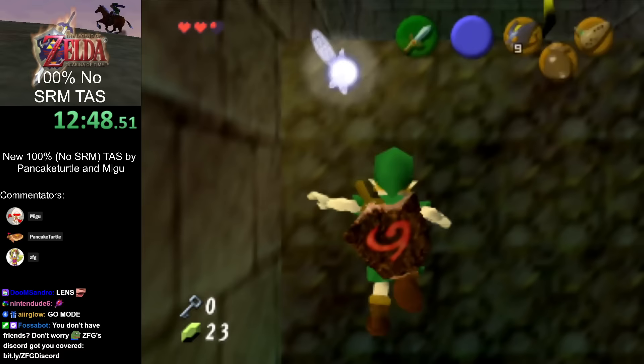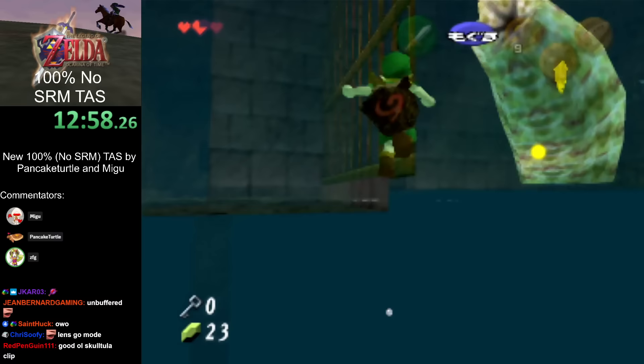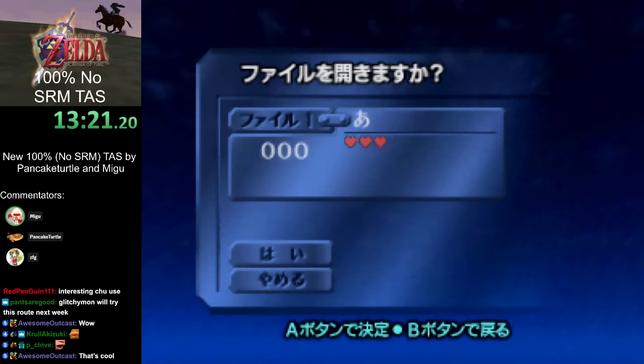Another vine clip — the skulltula is used there, which gets you out of bounds again to swim in more out-of-bounds water. This gets to the like-like room, which has a very convenient Hylian Shield. You can also get the skulltula with a quick hover, then save warp. Save warping takes you to the beginning of the dungeon, and then we can leave really easily.